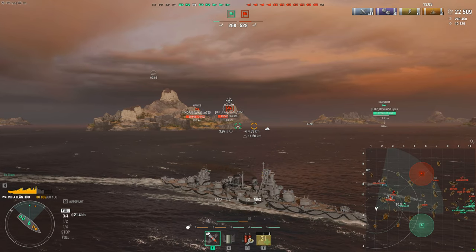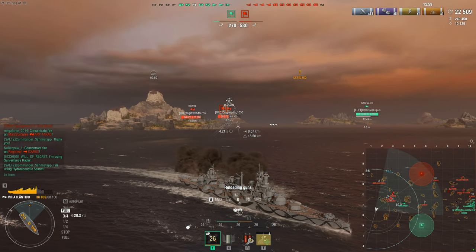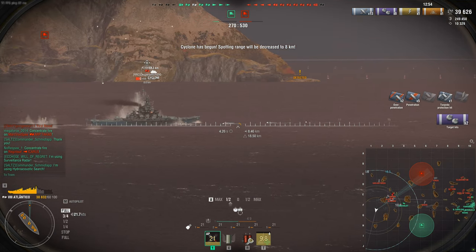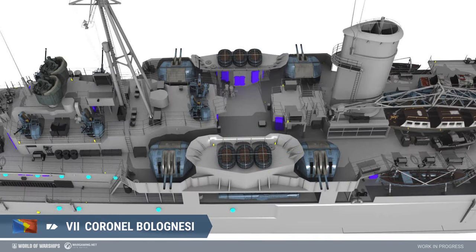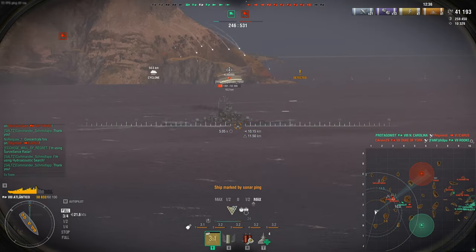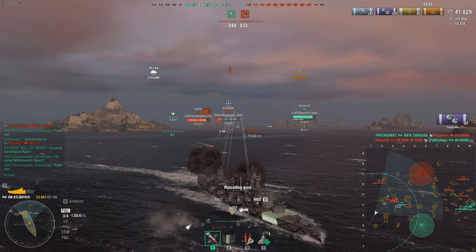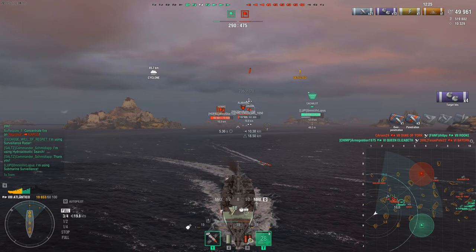The tier seven Coronel Balonesi — a Fiji-class light cruiser built in Britain that entered service in the Royal Navy in 1943 as HMS Ceylan. She was transferred to the Peruvian Navy in 1960 and named after the Peruvian national hero Colonel Francisco Balonesi (1816–1880). Cruiser Coronel Balonesi served until 1985, represented in-game as of 1960. This one actually makes some sense, and is another real ship.